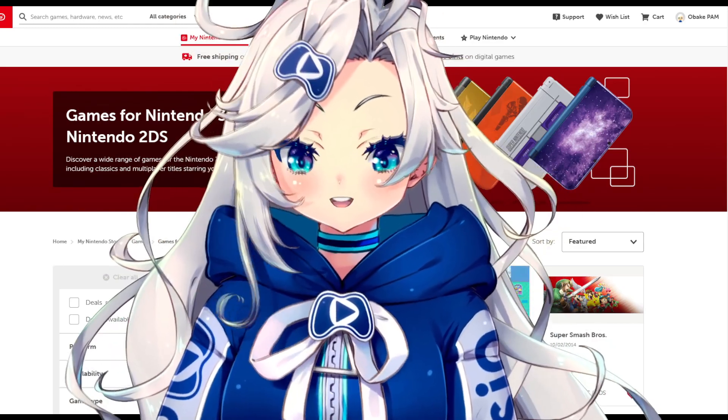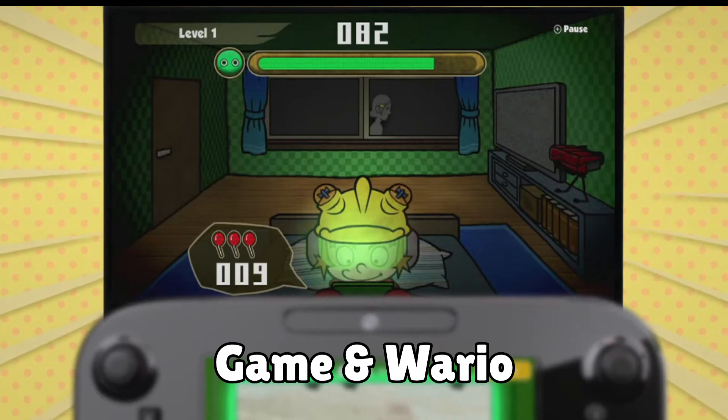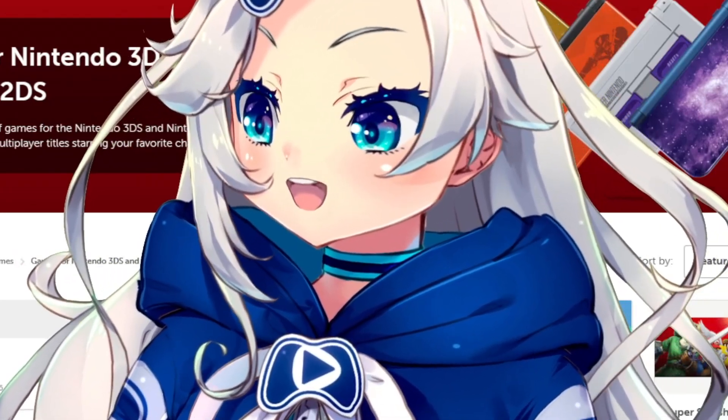Quite a few Wii U games did end up getting ported to Switch, but there are still some exclusives, like Game & Wario and Xenoblade Chronicles X, and you want to grab them before they are gone. Because physical copies are probably going to cost like 10 times as much very soon.